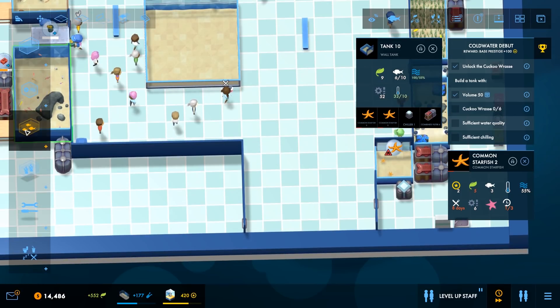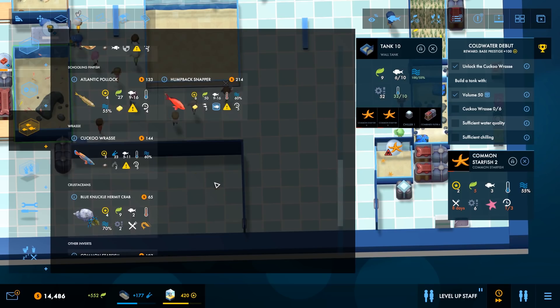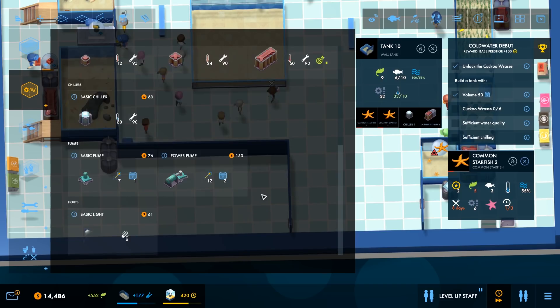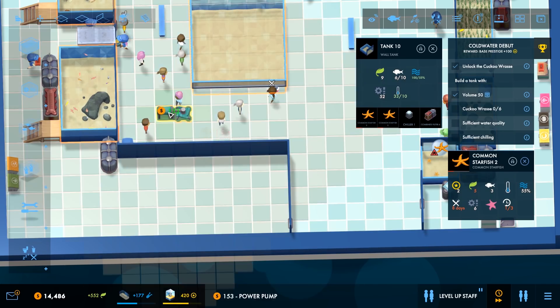There isn't a clone option, but that is maximum size. Cuckoo wrasse is the name of the objective. It's a silly name, but there it is. You are a cold water fish. You're going to have some starfish for company. I'll tell you that for nothing. Right, this big fat pump is what I'm after. The power pump. We'll give it room all the way around so that I can put equipment all the way around it. It would be good if my equipment room would reach both sides, but I don't think it's going to.